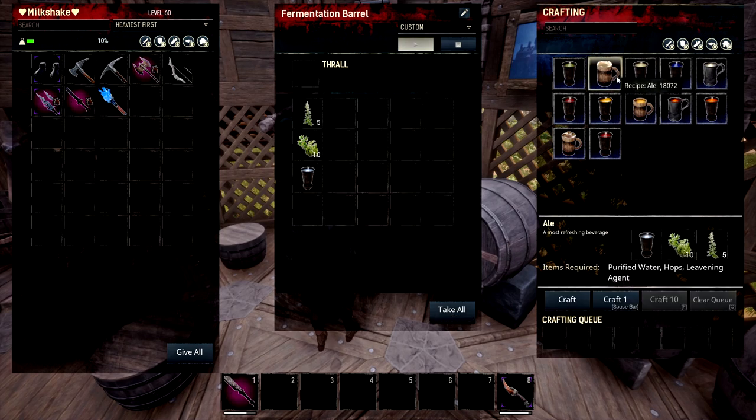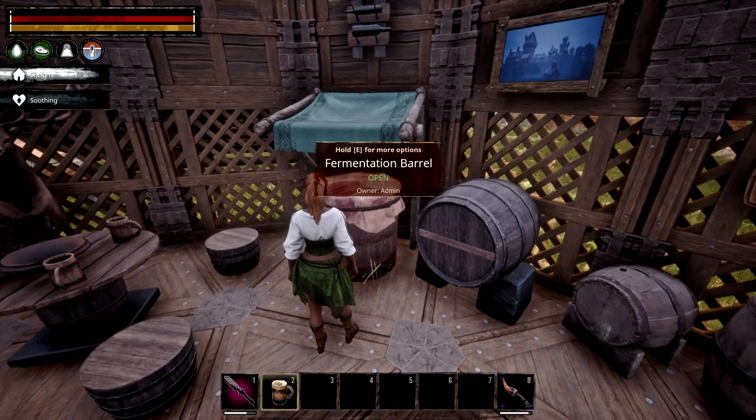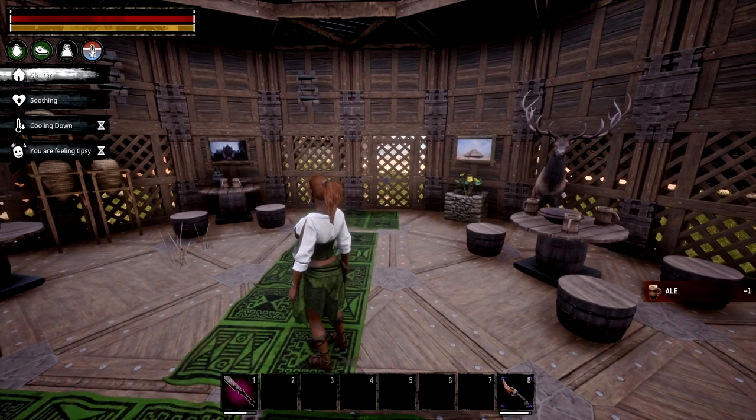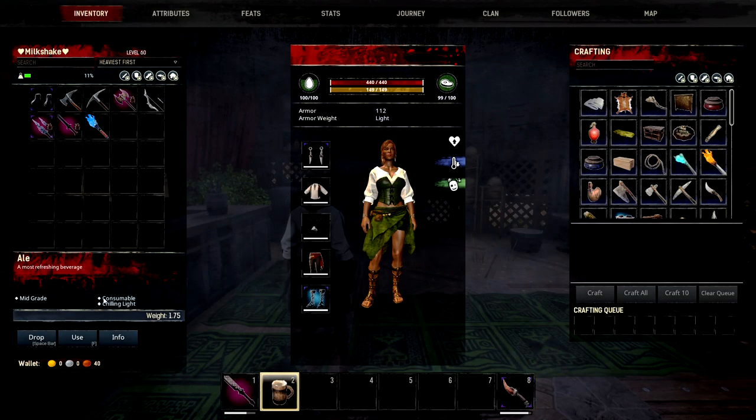Our next drink is ale. This is a refreshing beverage made with 1 purified water, 10 hops, and 5 leavening agent. This can also be used in the recipe of the Feast of Jebel Sag. You take the drink and it's going to cool you down — bear in mind though, it's chilling light. So if you need hardcore chilling, it's not going to do it. It's just going to knock you down one from being hot — if you're normally hot, it will take you down to soothing.